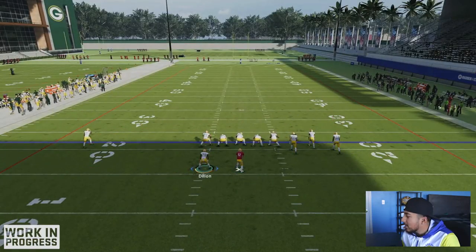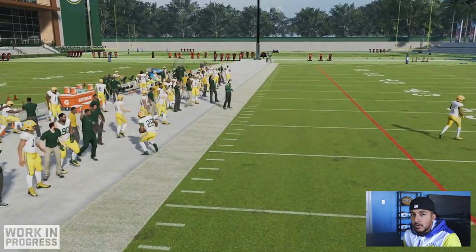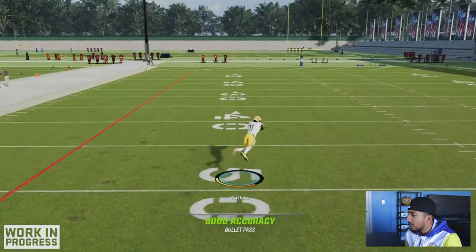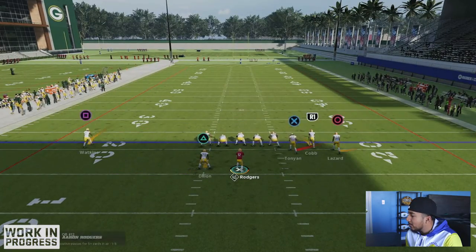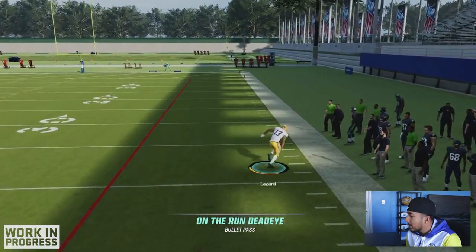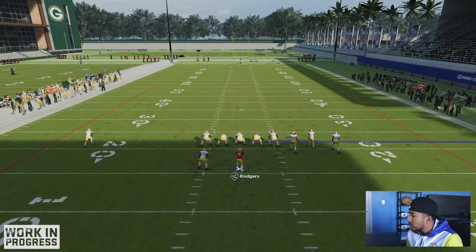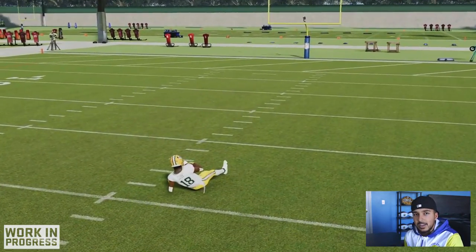By far the best QB release in the game — A-Rod just feels so smooth, and it could be because he has both Pass Lead Elite and Slinger. Aaron Rodgers will probably be the forever GOAT of QB releases. It's just such a fast release — it's what he's known for, and in a game like this you need to get the ball out very fast. Looking really clean and crisp. Some of his deep balls may take a little time, but that's the tradeoff you get for all those beautiful intermediate and short passes.